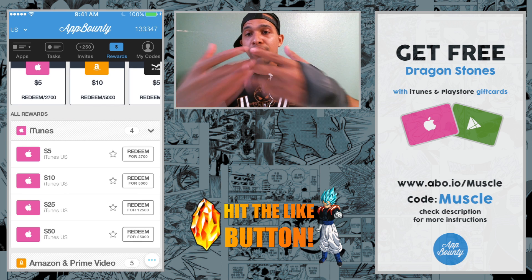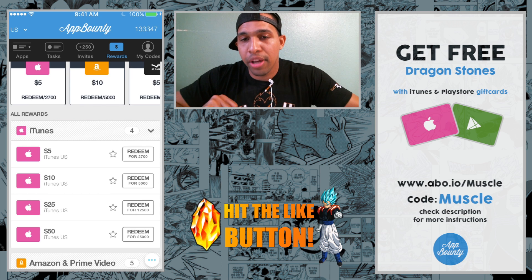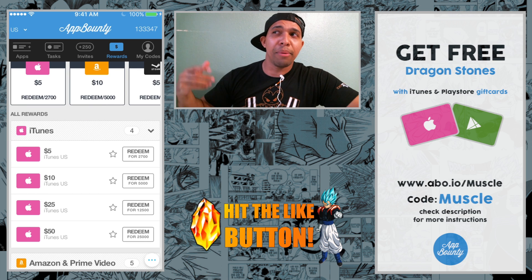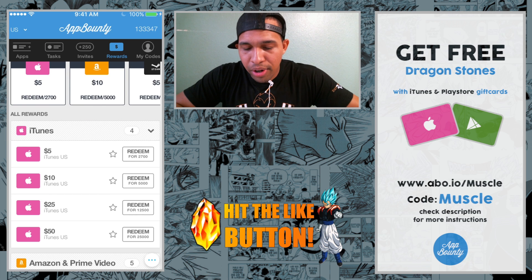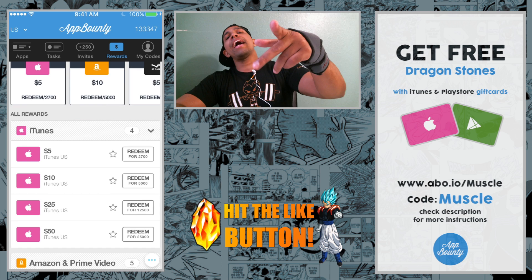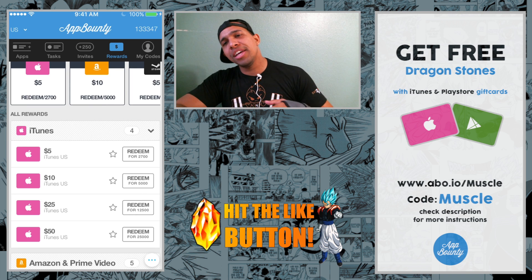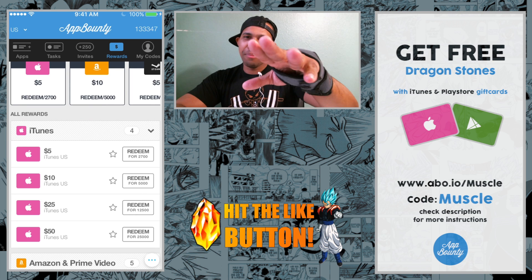I already have the codes, so I'll give them to you, you redeem them, get your points, and then you can buy dragon stones. Or if you want, you can use it in other games like Blazing to buy pearls, or Bleach Brave Souls — it doesn't have to be Dokkan Battle, but since that's mainly what I cover, I'm using it as an example. Anyway, thank you once again — like, share, comment down below, and go ahead and subscribe to the channel. I'll see you next time. Bye guys!